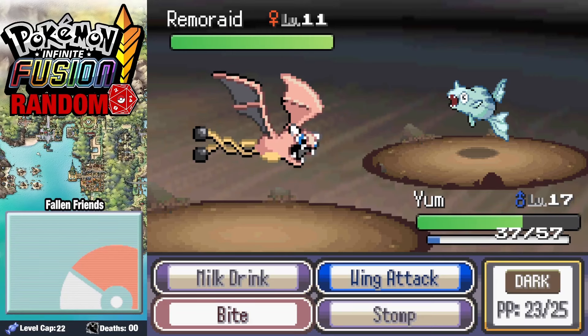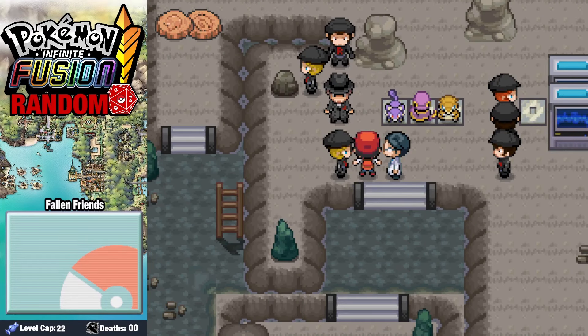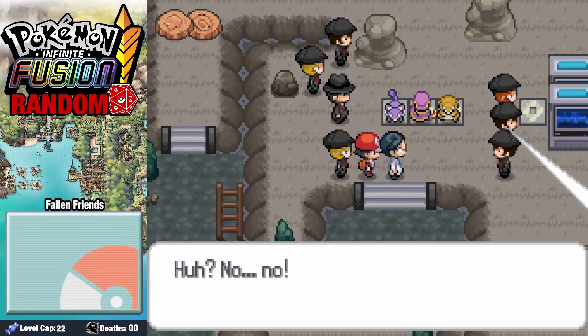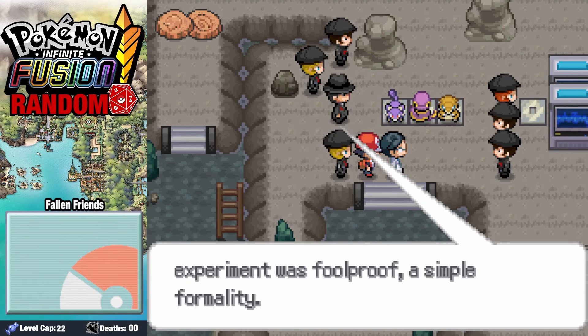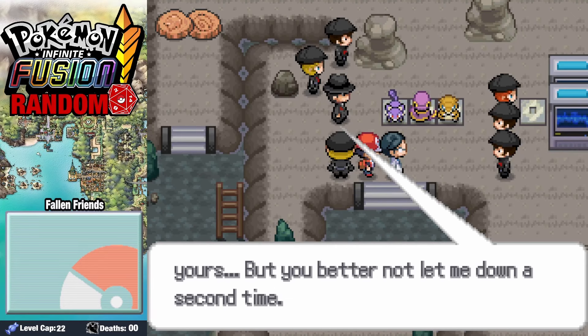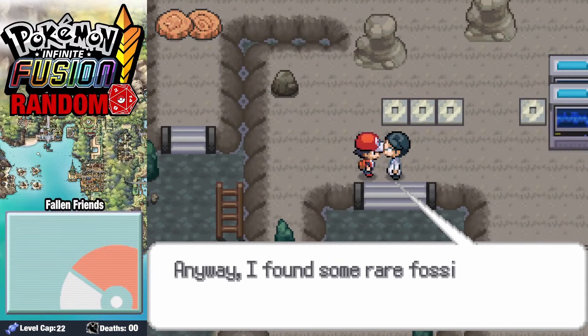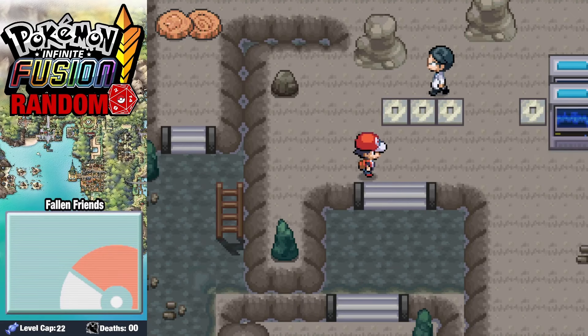We find a Remoraid inside of Mt. Moon. At the back of Mt. Moon, we run into Team Rocket, who's attempting a triple fusion — and we know it's a bad idea because Team Rocket's doing it. We launch from our hands a cup of whole milk, smashing into their machine, short-circuiting it, and the entire thing explodes. And Team Rocket blasts off again.